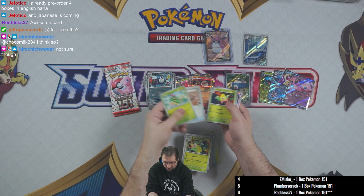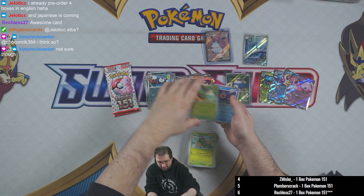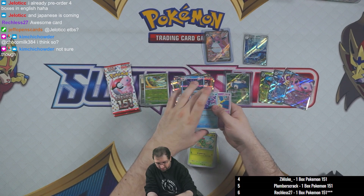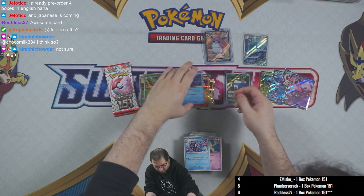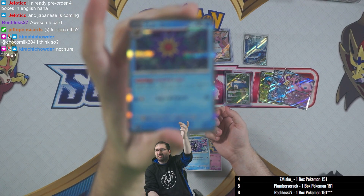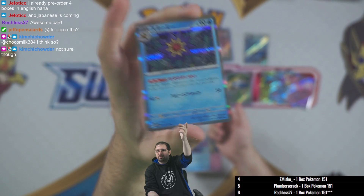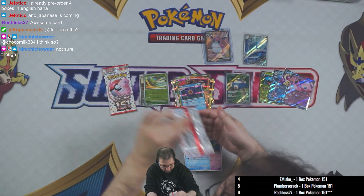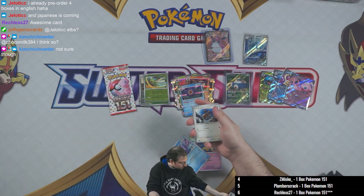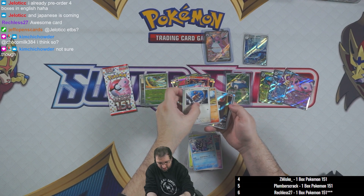Caterpie, Dome Fossil, Weepinbell. Pokeball holo on the Cipher. Starmie is the holo rare, and then Cloyster and Hypno. Here's a close-up of the Starmie — a little cartoony but I think it looks really nice still.